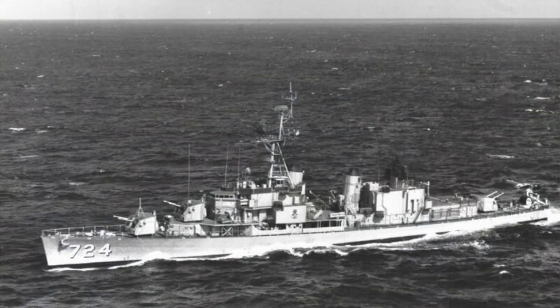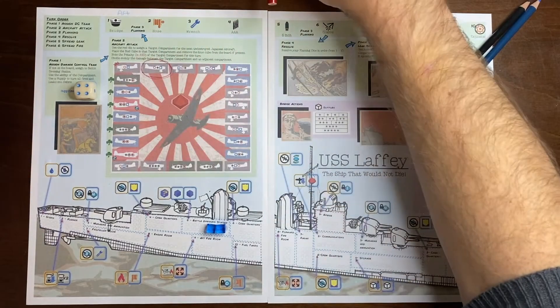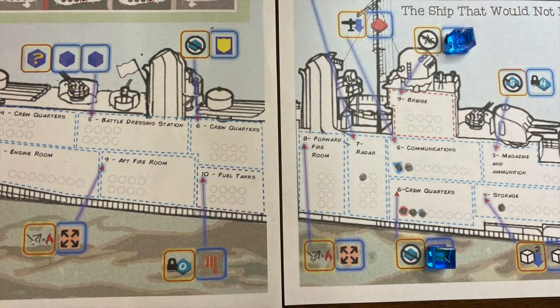Now back to the game. Laffey tells the story of the indomitable World War II Navy ship that survived a relentless assault by Japanese planes. The default game is a solo mission where one player combines worker placement and dice rolling to combat enemy forces and keep the Laffey afloat.